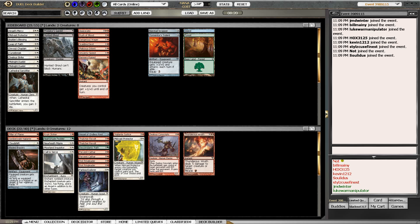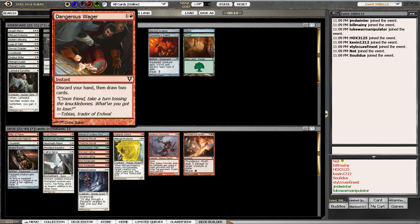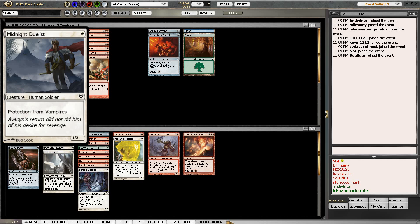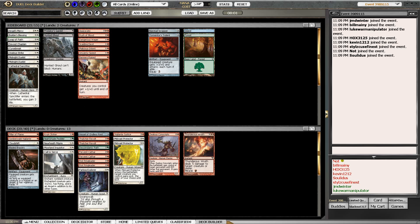We only need to toss in one more card. It's not going to be in red - I don't think the Scalding Devil does it for us. Might be the Duelist. It'll just be another Protector - that card can be fine.